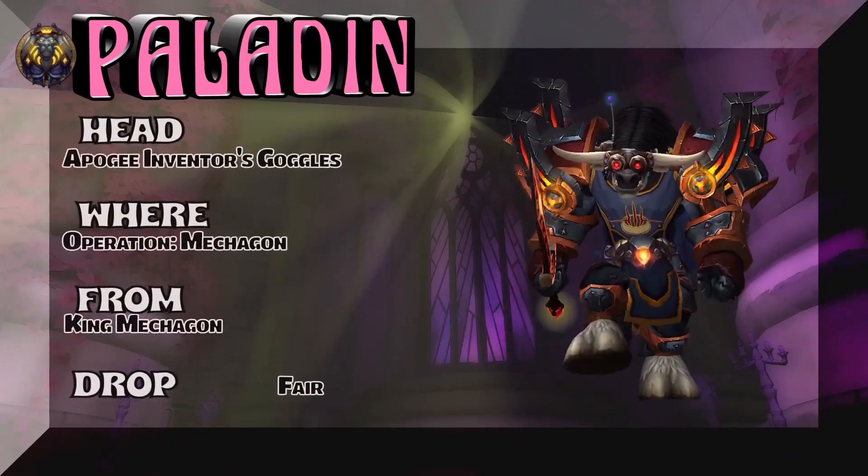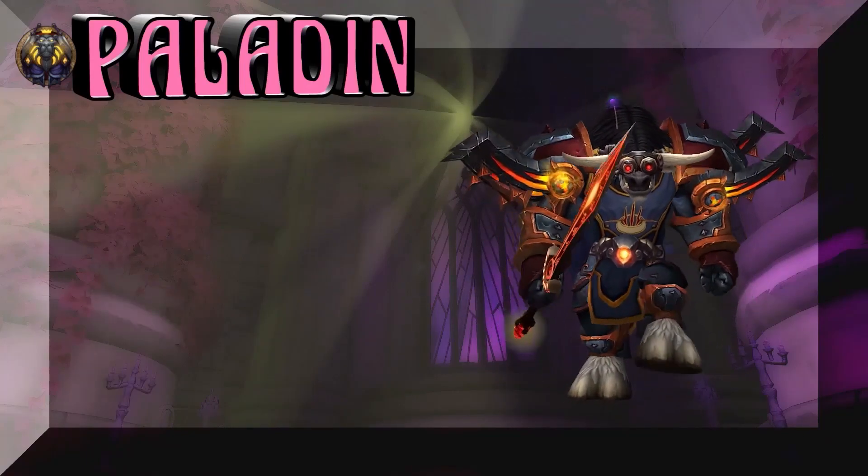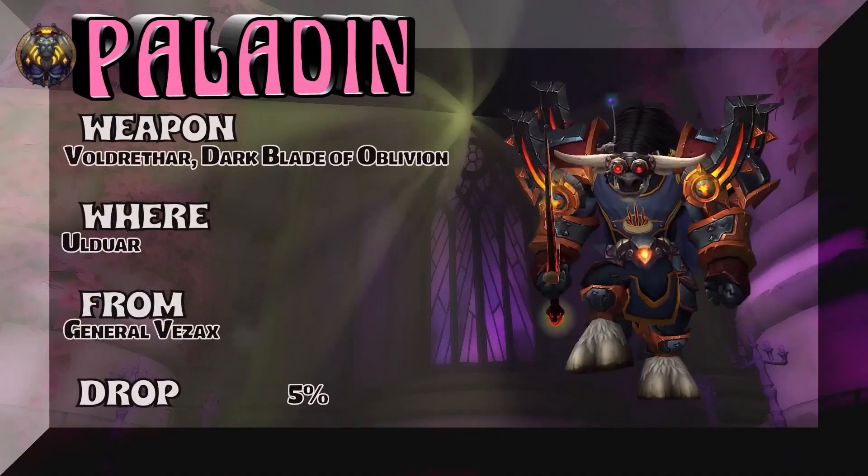And the Blood Elf in the Night Elf zone. The headpiece — Operation Mechagon, King Mechagon, to get those goggles with the red. And the weapon — Old War General Vezix.